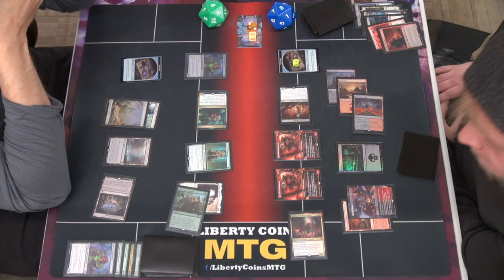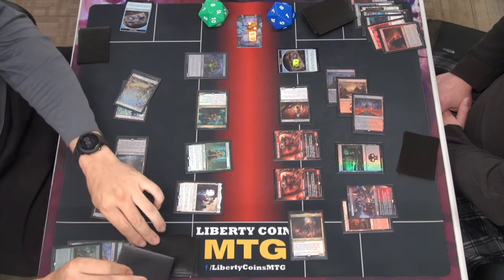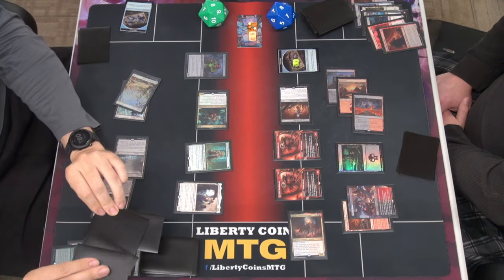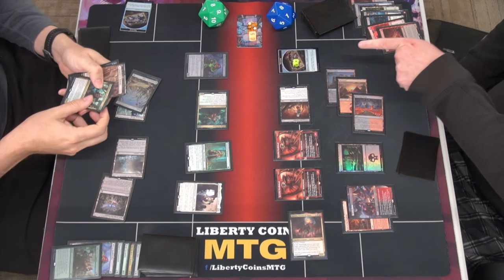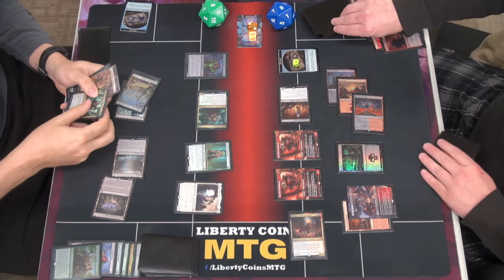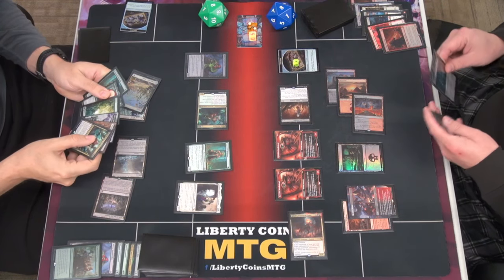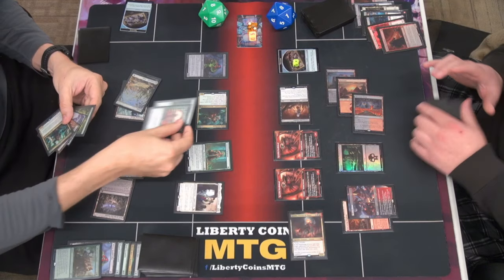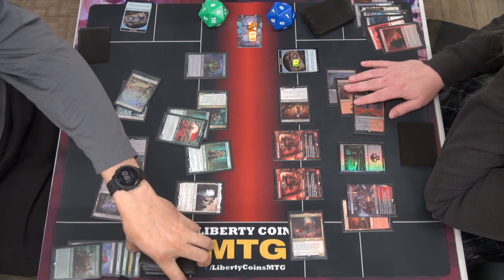I'm gonna play Events and then another Needlehead. Go to combat. Six in my ear — I take six. Go to instant. Crack the treasure. Two, three, four, five, six. Give me a Finn. Is that in response to me drawing cards? I have no reaction — I didn't do it on the attack because I have no flyers. They go into play.